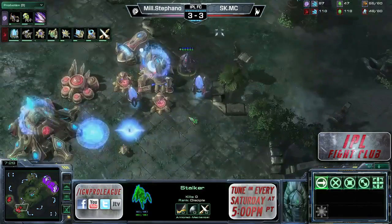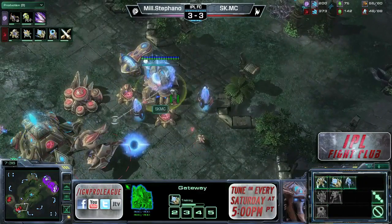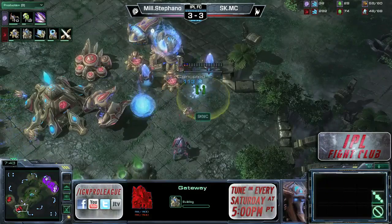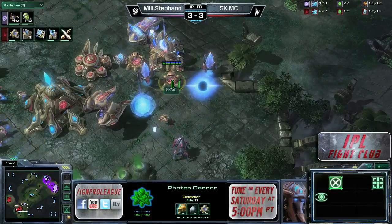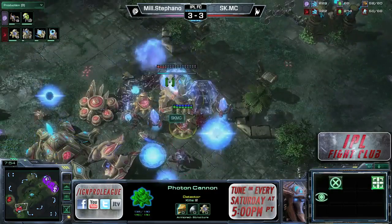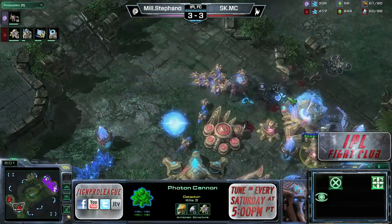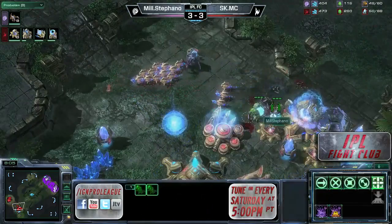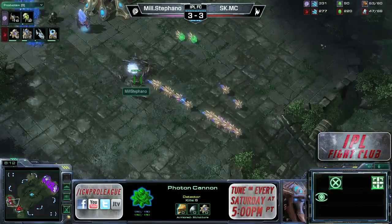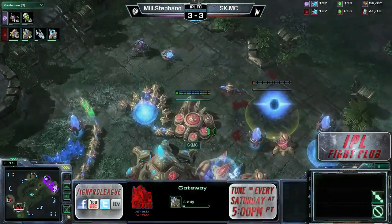Stefano says 'I don't care' — another photon cannon coming up. MC needs to do a double wall here or something along those lines. He decides to make that a gateway instead of a fourth cannon — smarter decision. There's a small gap in the wall. The zerglings come into the main, going after the forge and the gateway. MC is going to need to wall that off again pretty soon, but he can't get the forge down. The banelings are going after the photon cannons, widening the wall a little bit more.